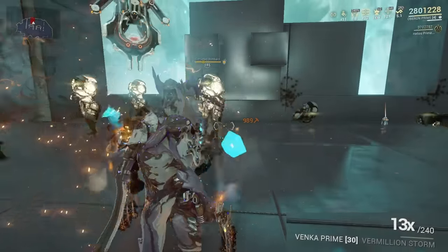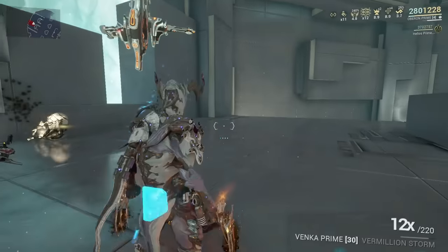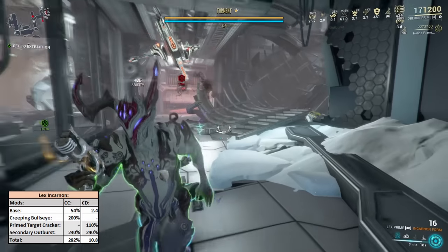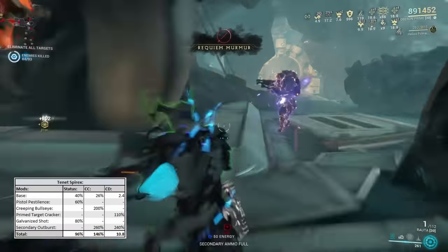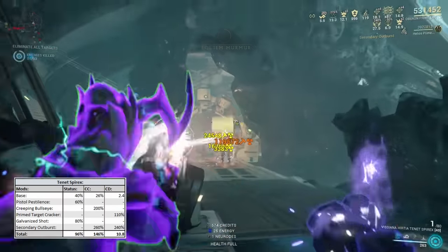Once you get your 13x multiplier though, make sure you don't shoot anyone with the Router, because it will reset it back to the 220 cap. Having a 260% critical chance buff allows you to bring more secondary weapons into crit viability. For instance, I enjoy using the 10x Firex, which is usually quite difficult to get to crit. With the Secondary Outburst setup, I can get 146% crit chance with a 10.8 crit damage multiplier, which means you can do some pretty good numbers.